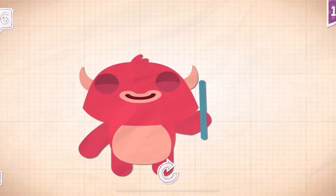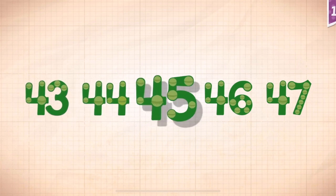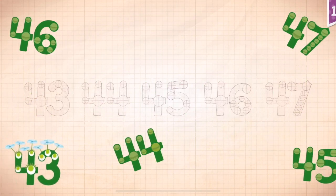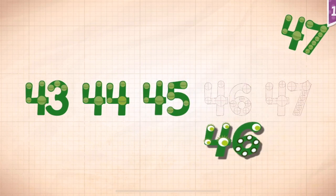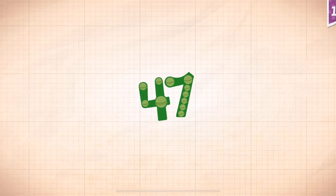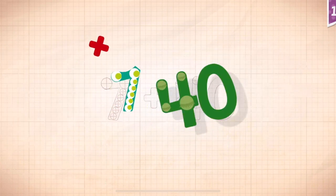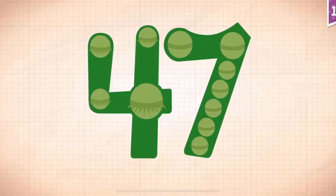48, 48, 49. Forty-five, forty-six, forty-seven, forty-three, forty, forty-four, forty-five, forty-six, 46, 47, 43, 44, 45, 46, 47. 47 plus 7 plus 40 equals 47.